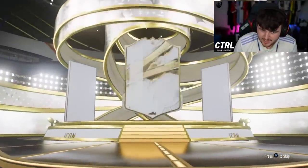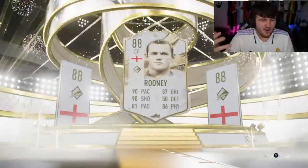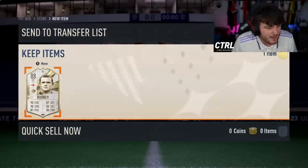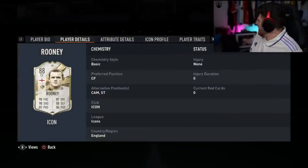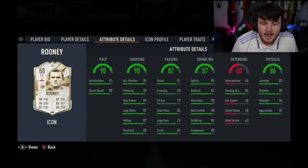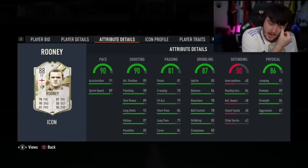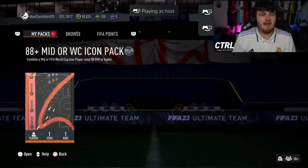Next 88-plus mid or World Cup pack — mid icon again, big nation, English, striker. Wait — it's Rooney! Mid Rooney is a W! He's not worth a whole lot on the transfer market — about 370k — but I absolutely love Wayne Rooney. There's a signed Wayne Rooney photo right there. Fantastic player. Honestly, Wayne Rooney is done dirty as a prime icon on this game — he should be at least 93 rated. The base should be 88, mid should be 91, and prime should be 93.